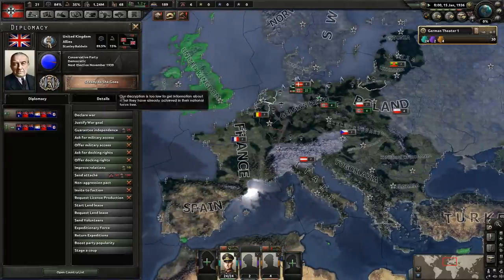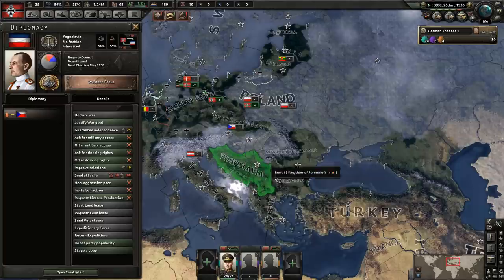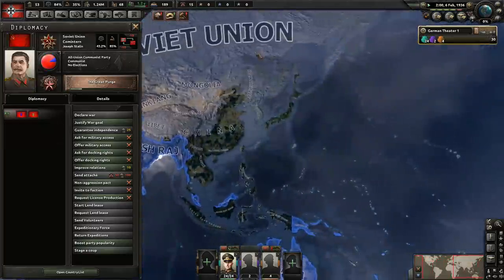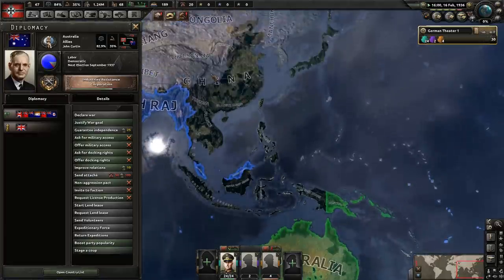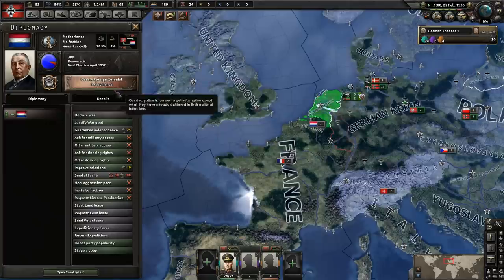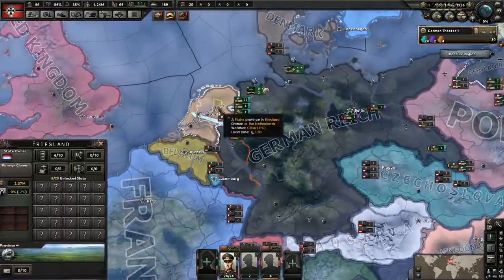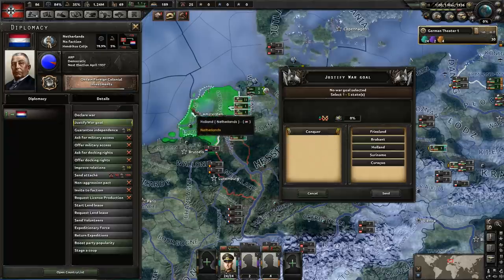Let's take a look at what everybody's doing focus-wise while we wait. Britain is going steady as she goes; France is on an air focus; Italy is working on Ethiopian war logistics; the Czechs are on fortification studies; Romania is doing the Royal Dictatorship; the Soviet Union is doing the Great Purge; the United States is doing War Department. Japan is strengthening civilian government, so they're going down their democratic route. China's on unifying industrial plan — we might be able to get China into our faction eventually.